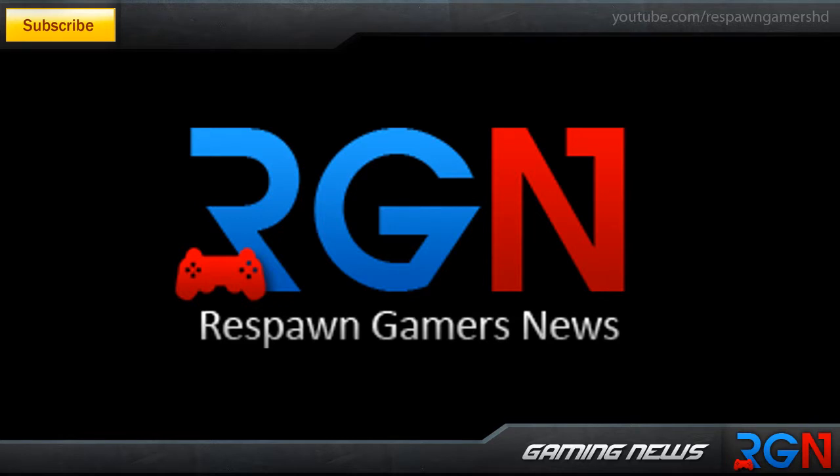Today on RGN we're going to be talking about three new stories that will be getting a lot of gamers excited this week. The first story is the PS3 4.0 features and enhancements. Next, we'll be talking about Battlefield 3 and the multiplayer maps that are going to be revealed. Finally, we're ending with the Xbox 720 and whether Microsoft is planning another entry in the franchise. Stay tuned — you're watching RGN and my name is George.